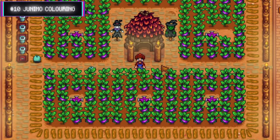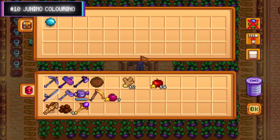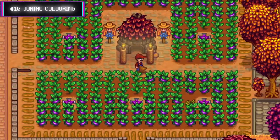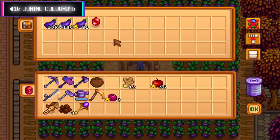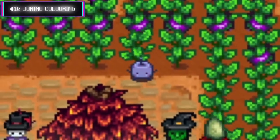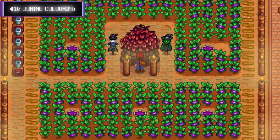Number ten: colour your junimos. Junimos from the huts that can be built around the farm can be altered. Simply placing a gem such as a ruby or emerald in their hut will cause them to take on the colour of the gemstone. Placing a prismatic shard in their hut, however, will create rainbow junimos that cycle between all colours.